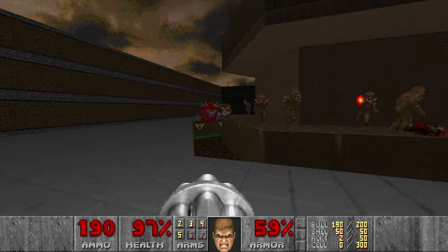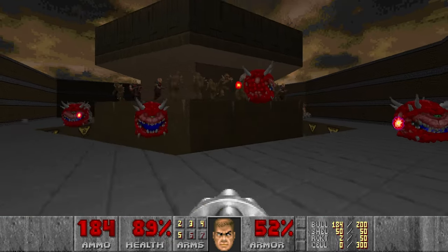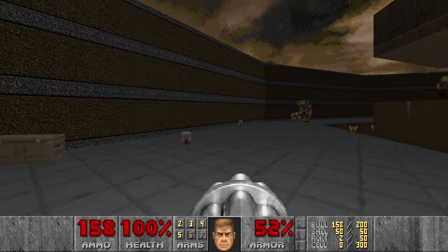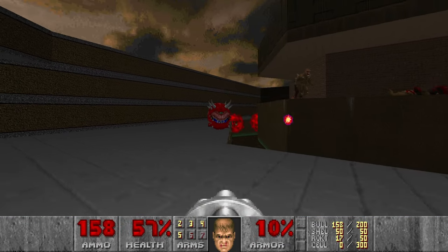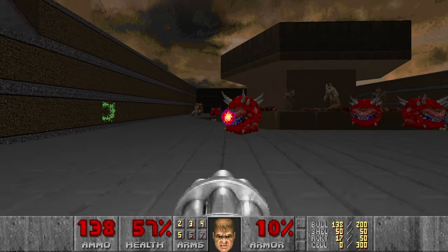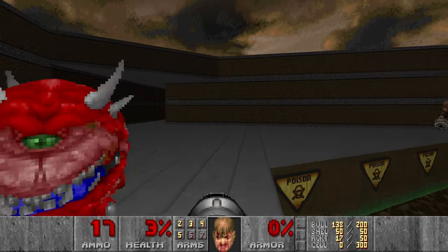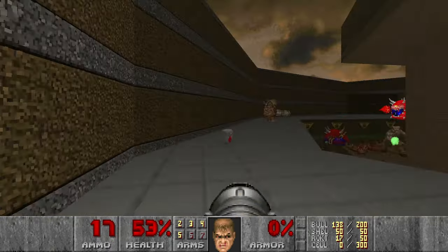First I want to kill all the shotgunners here — I want one goodbye shot — because they are the most dangerous. And of course one stray shot if you're not paying attention. 3% health — I need health. That feels good.